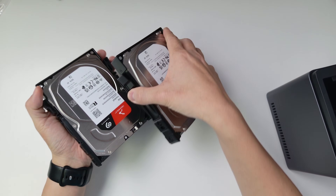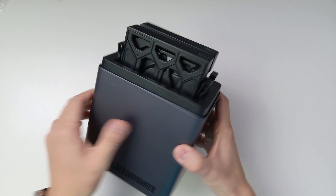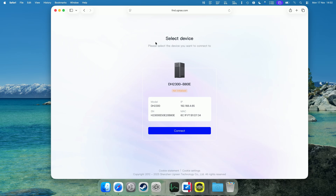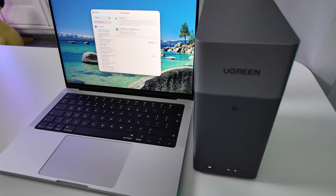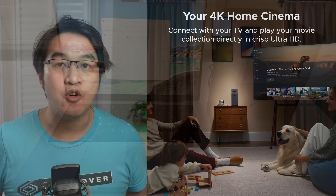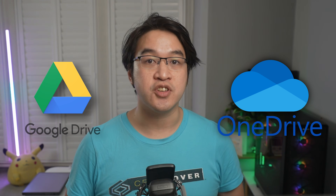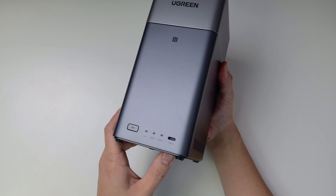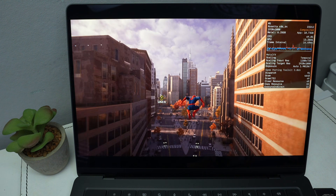It supports RAID 0 and RAID 1 for redundancy, so if one hard drive fails, everything will be mirrored to the other drive. It's safe with data security certification and two-factor authentication. The Ugreen DH2300 works perfectly with Macs — fast local backups, Time Machine-style file access, or streaming your 4K HDR videos directly to your Apple TV. Ugreen's UGOS also syncs with your Google Drive or OneDrive, so you can always have a local copy. It's whisper quiet, energy efficient, and you can even use it to store terabytes of Steam games.